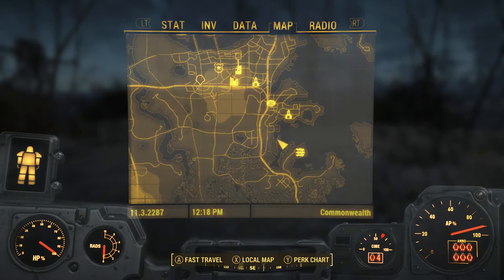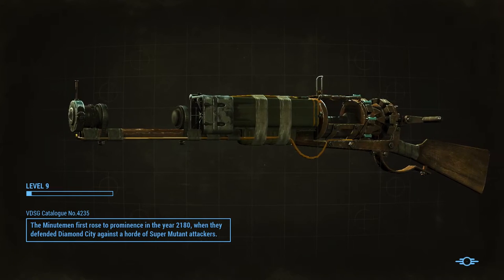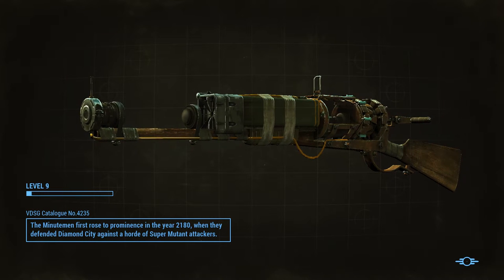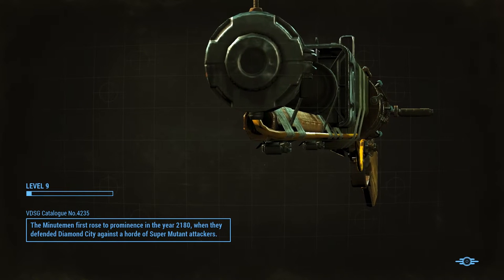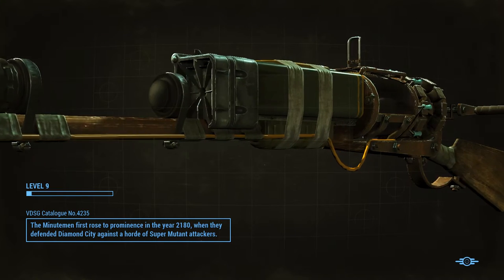You might as well just fast travel to Trinity Tower — it's like diagonally across the street. Hubris Comics is where we gotta go. This is actually gonna be pretty short, so I gotta come up with something else to do afterwards. Let's do the bobbleheads first.